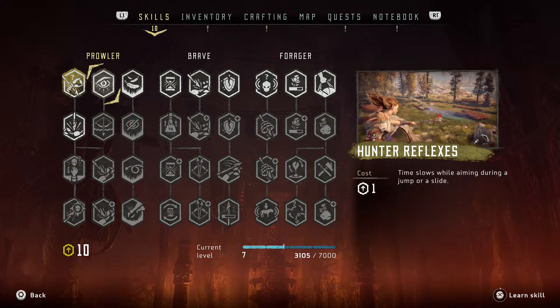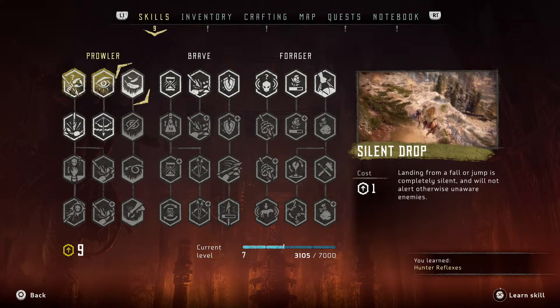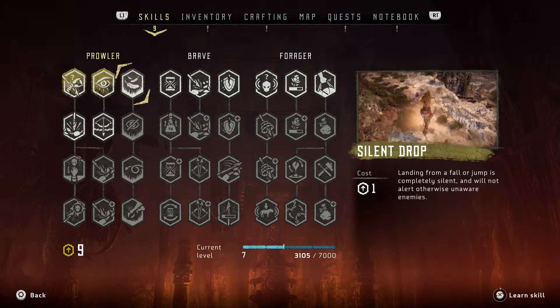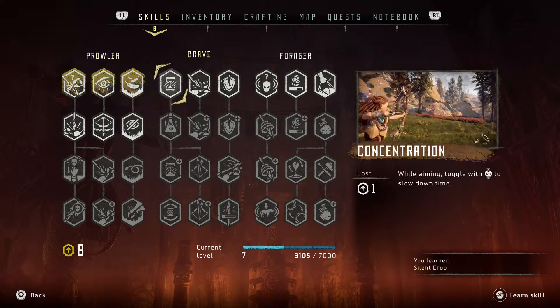Next, Hunter Reflexes — slow motion while jumping. Definitely need that. Then Silent Drop — landing from a fall or jump is completely silent so enemies won't be alerted. Going ahead and getting that.